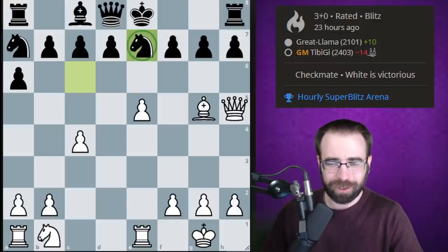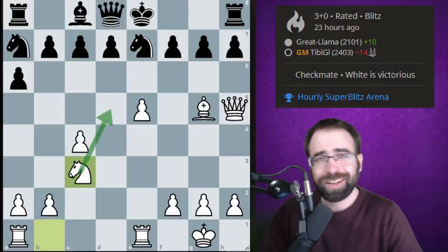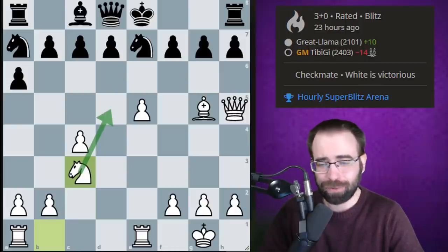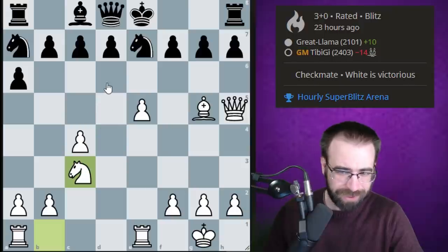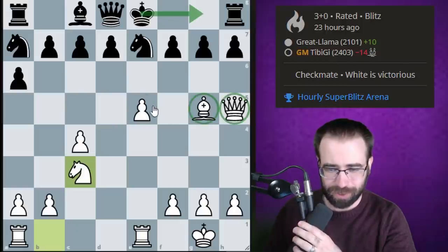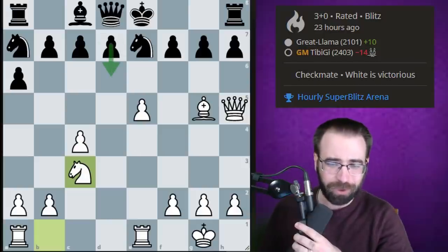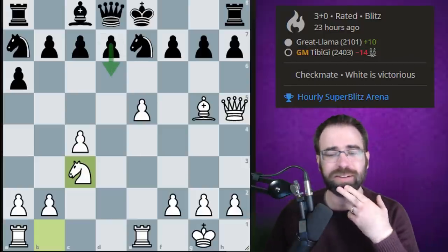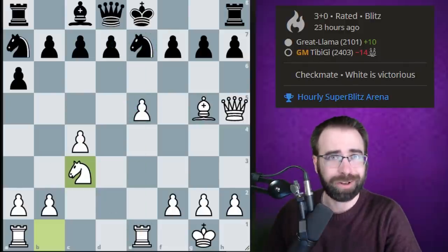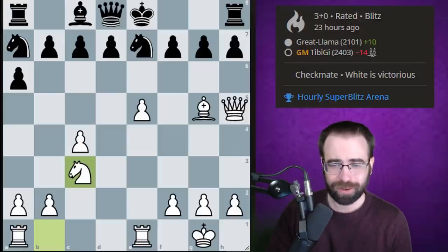In this game, black tried Bishop takes g5, and this actually just loses immediately. White did an awesome, masterful job demonstrating how dangerous this position can be. After Bishop takes g5, black has to make very uncomfortable decisions. The only move that seems possible for black is Knight to e7, entering into this pin, but now black is going to get a whole lot of pressure against the e7 square.